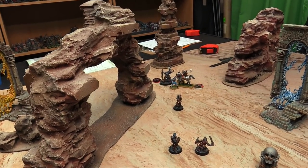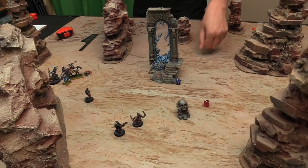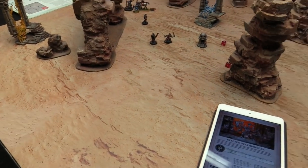Owen's general shoots with his pistol — hitting on 2+ thanks to the bonus, wounding on 2+. Rolls a wound. Rend minus 1, so 5+ save needed. Save made — we're good.